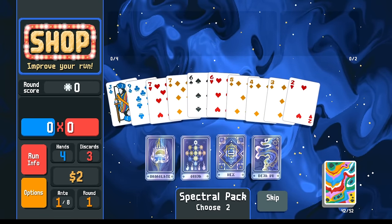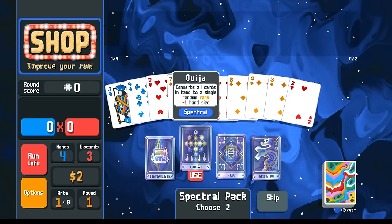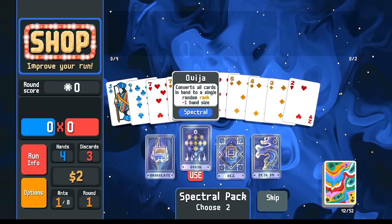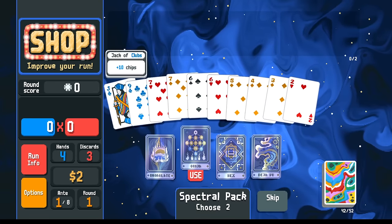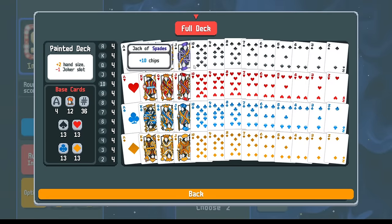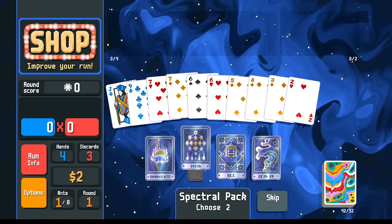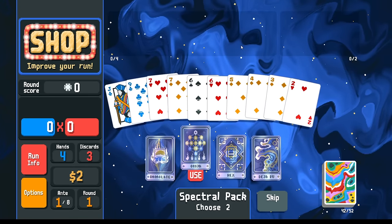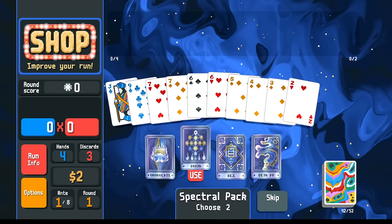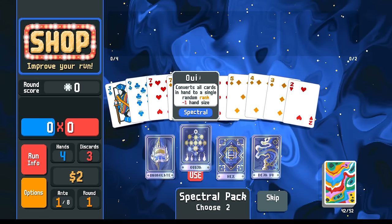Now I'm just trying to decide - Ouija here is pretty good with the painted deck. Since the painted deck has plus two hand size, when we use Ouija we will get extra copies. Instead of just eight copies we'll get ten copies. Adding to however many, let's say four copies you already have, that brings you up to 14. Already having the extra copies is gonna make it easier to get four and five of a kind. And since the painted deck has the extra hand size, that makes it even easier to do that.